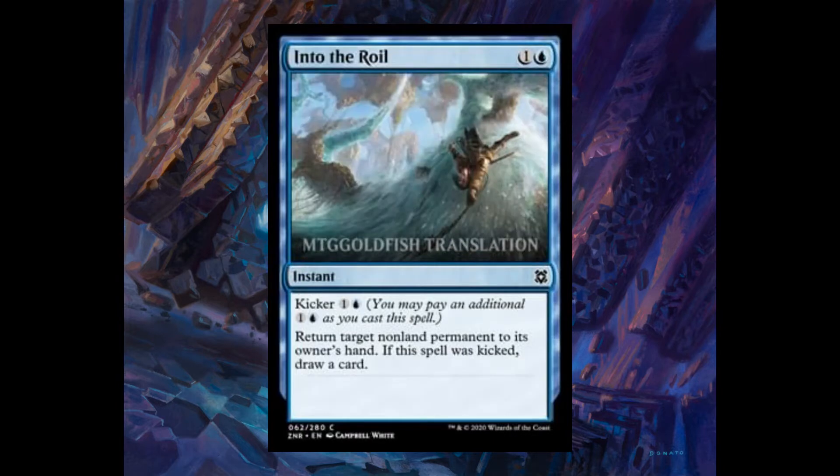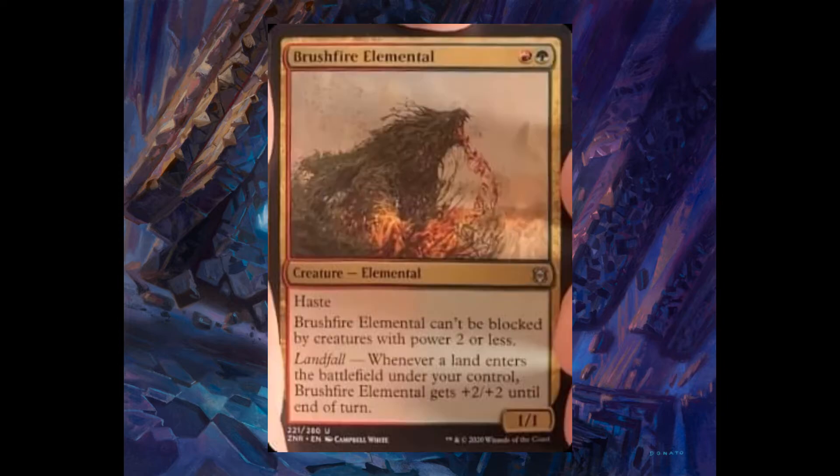Into the Roil, one and one blue, with kicker one and one blue. Return target non-land permanent to its owner's hand. If the spell was kicked, you draw a card. Brushfire Elemental, one red and one green, 1/1 with haste. Can only be blocked by creatures with power two or less. It has landfall: whenever a land enters the battlefield under your control, it gets plus two plus two until end of turn.